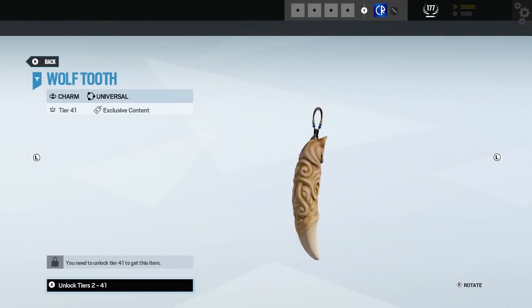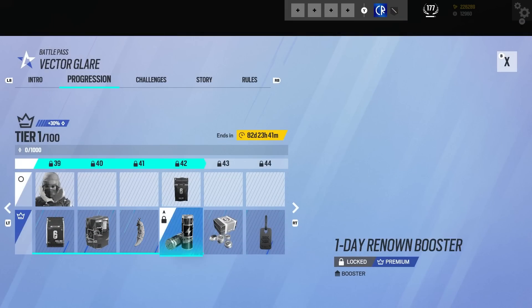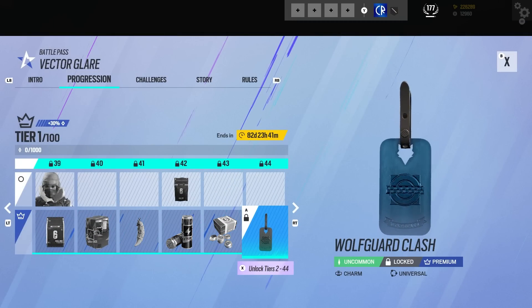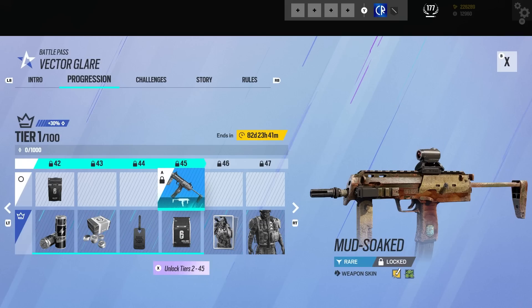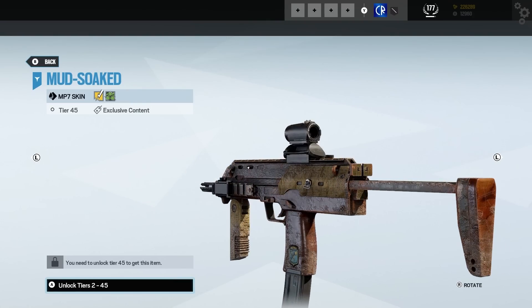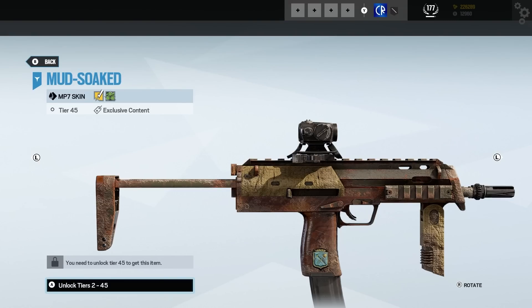Then we got a booster, we got an alpha pack, we've got some credits, we've got Clash's card. Then we have a bravo pack. Then we've got something interesting — this is for Bandit and Zero, and you can see the little icon that Frost also had. Maybe this is actually linked to Wolfguard — it's got that same kind of worn-out look. So let's see what this leads to.